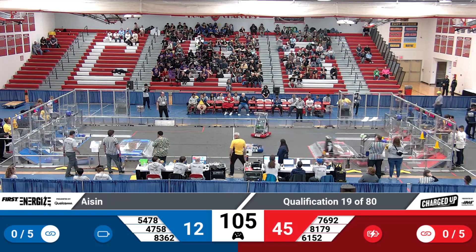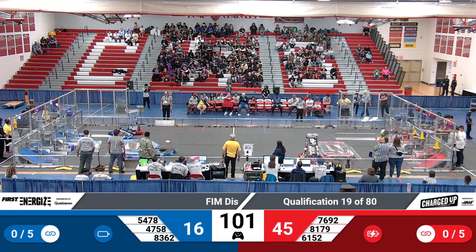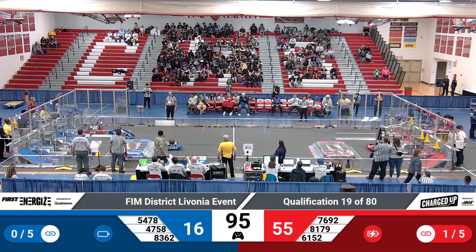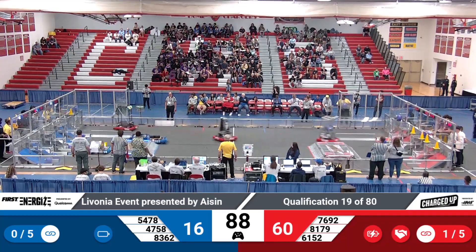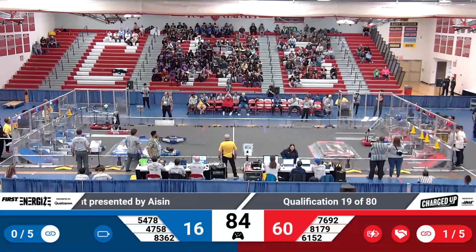That's 54, 78. That is the Persian Doughbots trying to push cones in their community zone for their alliance to score. We have 47, 58. Robo Blazers, they're caught up on the side of the field, side of their community zone. Getting a little assistance from their partners. 83, 62. The circuit bankers get back into play. Good job. Nice teamwork.